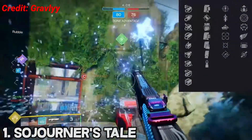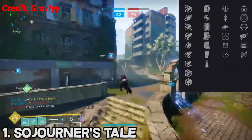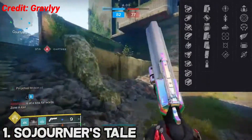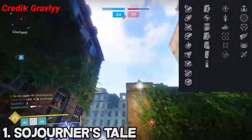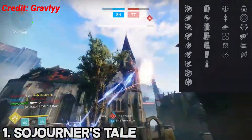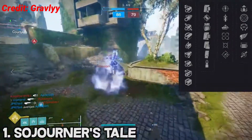When it comes down to the rolls you should be looking for in terms of PvP, I would recommend something like fluted barrel, assault mag, or accurized, and then moving target and opening shot. That is the roll I've been using and I've put thousands of kills on it. I honestly believe it is the strongest shotgun I have ever used.